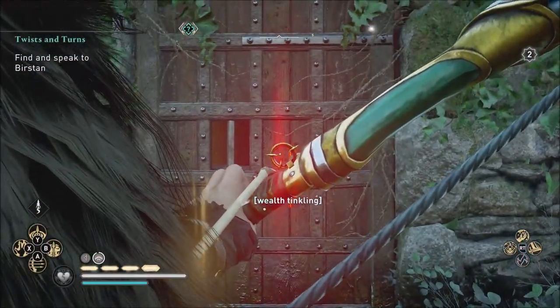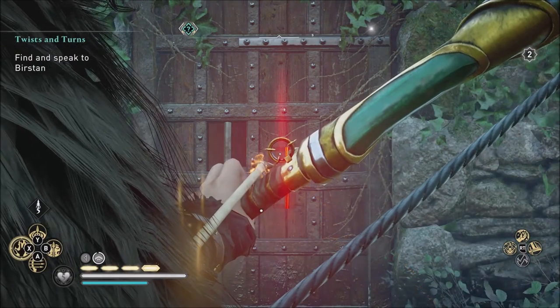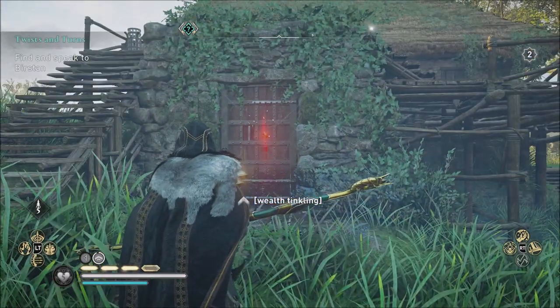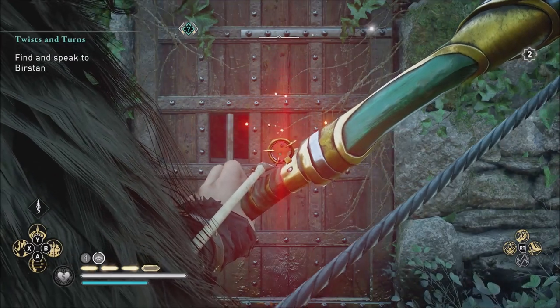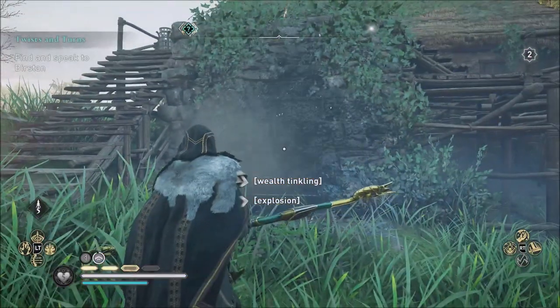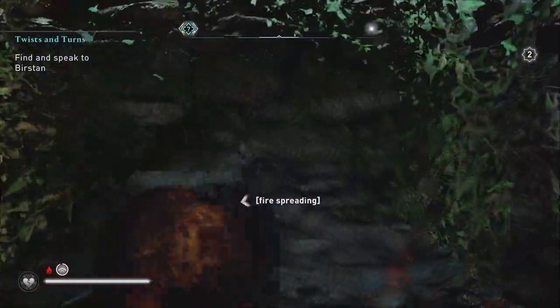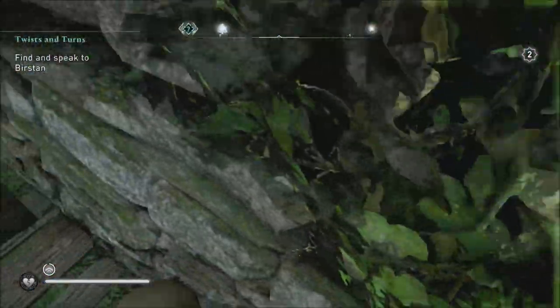This is going to save you tons of time when you're looting, getting armor, looting chests, trying to gather linen, or collecting any other supplies you need to level up your character or settlement in Assassin's Creed Valhalla. Note that this will not work with locked doors — it only works with barred doors, the doors that glow red in the middle where that's the bar. If it's got a lock, you have to find the key.